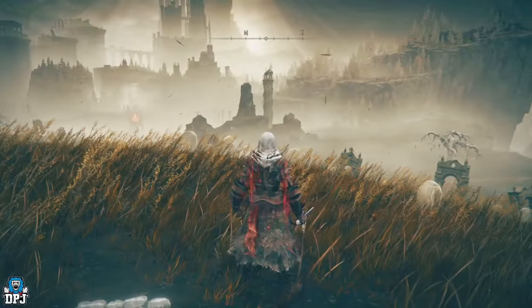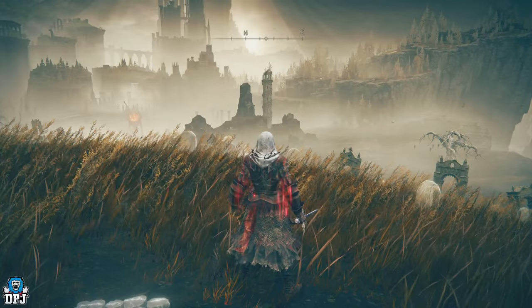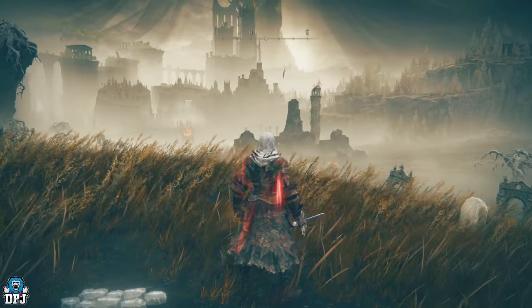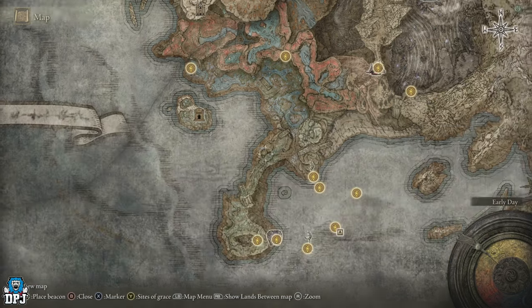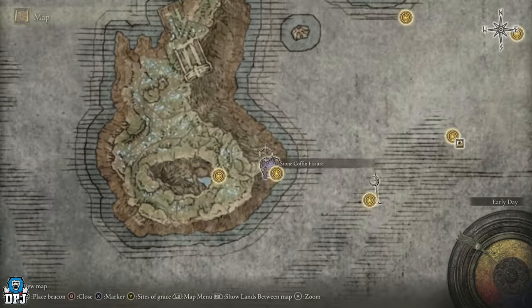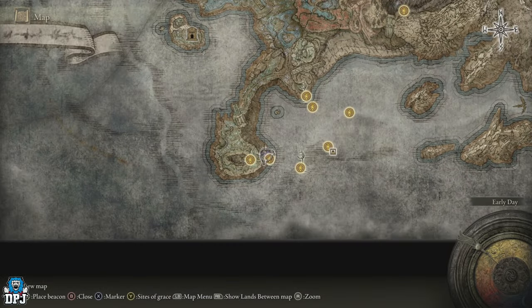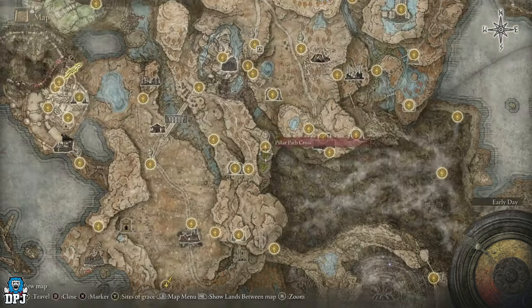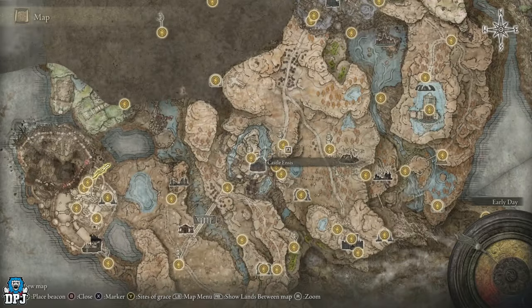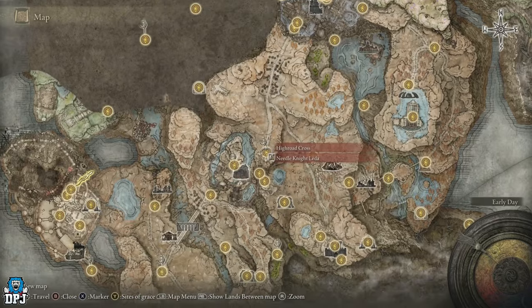This is just a weapon lying there waiting for you to pick up — it's just a bit of a trek to get to it. The weapon is locked within the Stone Coffin Shore, right at the bottom of the map. The path is blocked by a curse which you basically clear out by going up to the Shadow Keep.